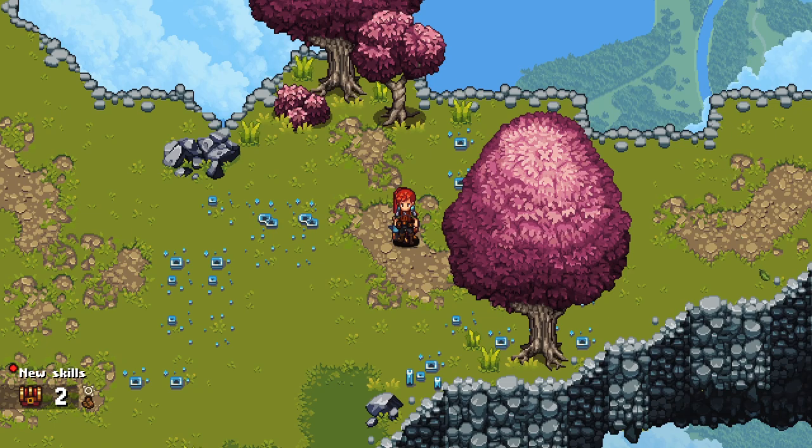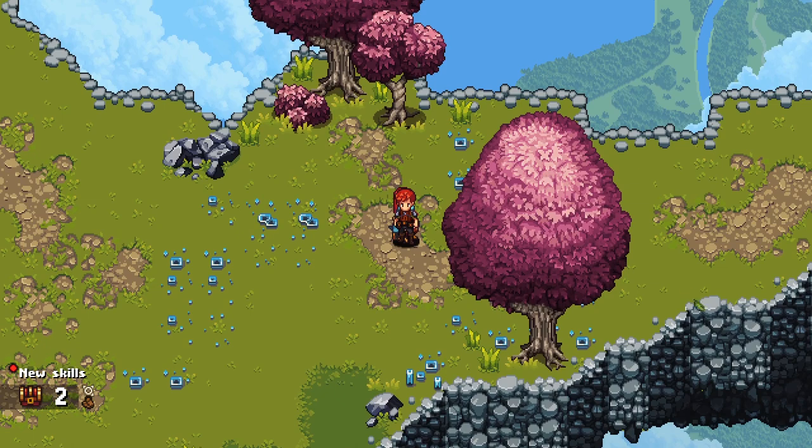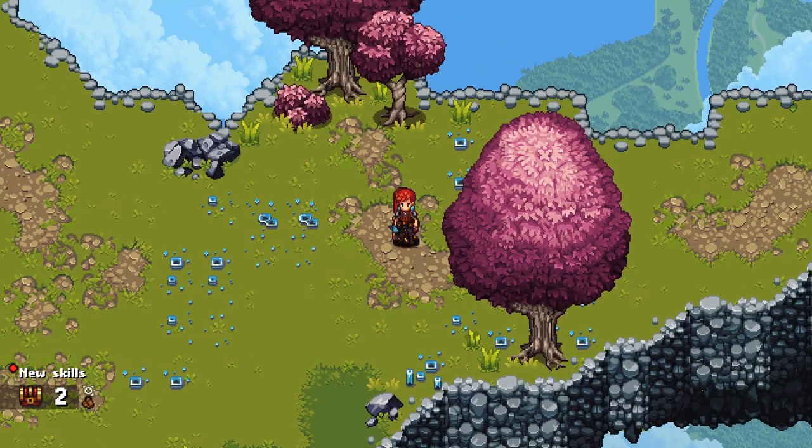Hey everybody, welcome back to Chained Echoes, an RPG in the 16-bit style with a lot of good and a few bits of bad, I guess, is where I stand on it so far. Last time we had made our way to this western section of Shambhala, the floating sky island, and we had completed a challenge on the reward board to defeat five monkeys with just Egil and Robb. We're back to our standard formation and we are going to continue exploring, trying to find the second of the two anti-air cannons to turn it off so that we can use our sky armors.